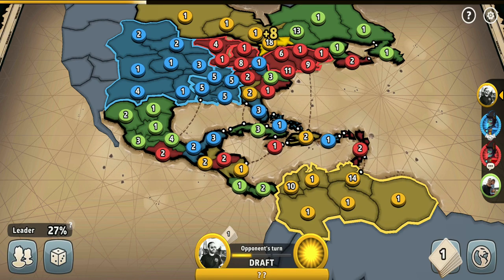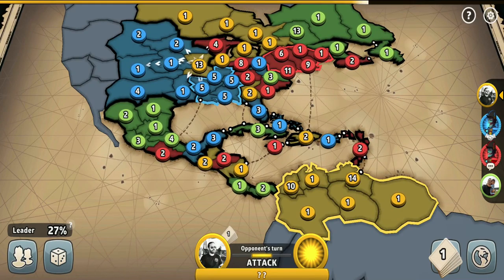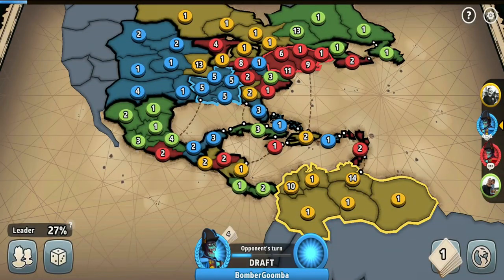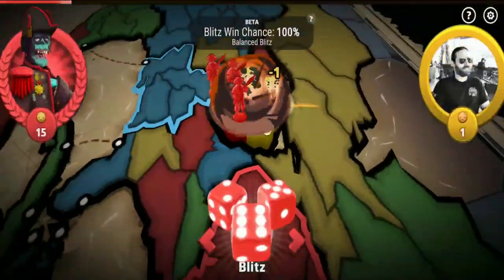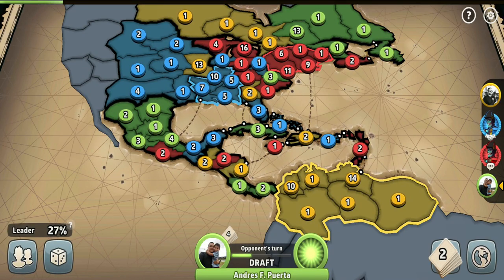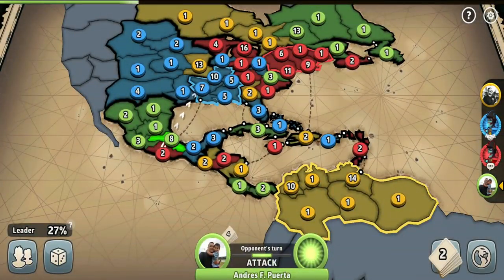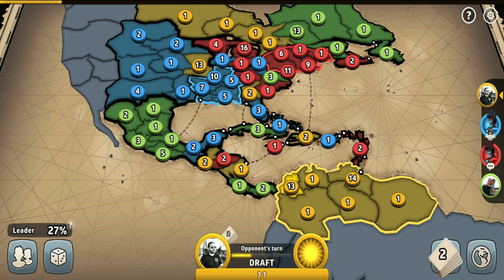When you play with smart players, alliances basically don't mean anything — everyone will do whatever is best for their game. The yellow player invaded both me and the blue player, making enemies for himself. When two other players are strong and have roughly equal troops, it's best to let them deal with each other rather than starting to fight both of them alone. By fighting both, you just become weaker while they stay strong.